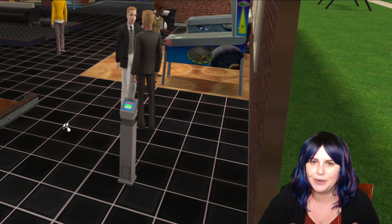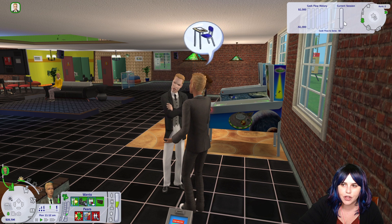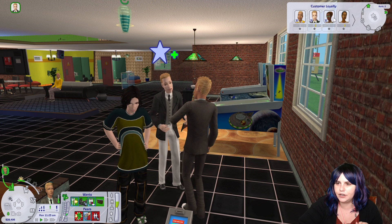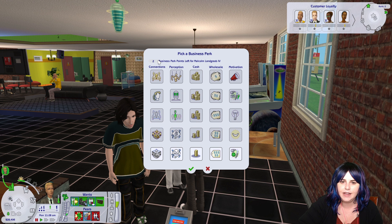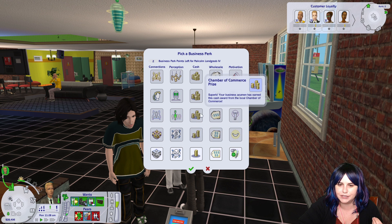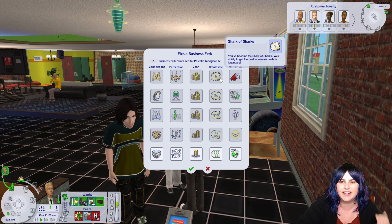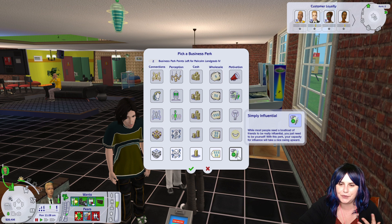Malcolm's business here is currently ranked two. You can check your business information — current cash flow for the day, your employees, making sure they're fairly paid, because if they're not fairly paid they will quit and walk out on you. You can check customer loyalty to see who your most loyal customers are, and check your business perks. As your business gains rank, you get different business perks. You can have connections, which gets you power networking and perception, which lets you manipulate your customers. There are cash prizes going all the way up to the Will Wright grants. You can also get wholesale discounts, which is especially good if you sell expensive items like appliances or cars, and motivation perks to really sell your items.